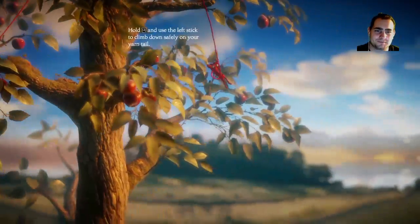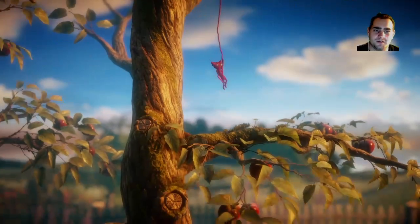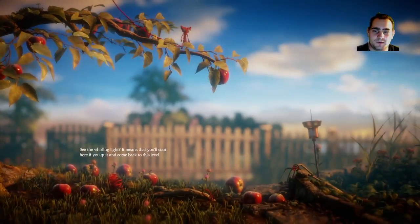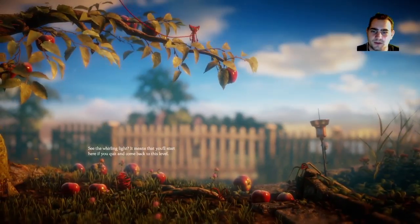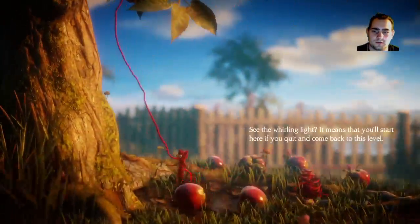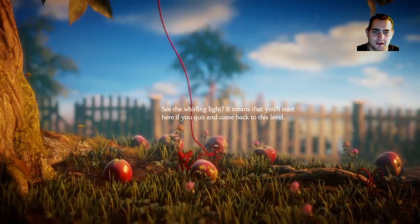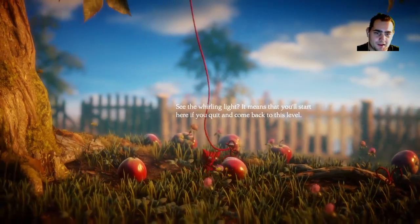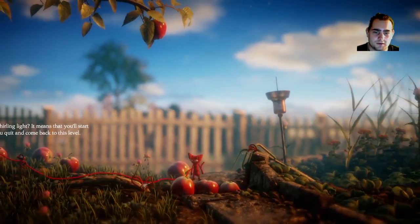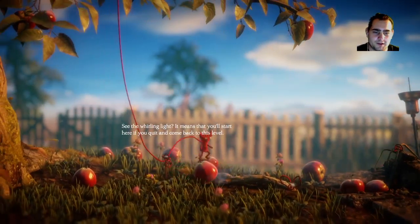There we go. You'd be proper stuck if you run out mid-air, wouldn't you? See the whirring light? It means that you'll start here if you quit and come back to this level — so checkpoints. So it's this whirring light there, that is barely noticeable. Looks like... can we drag the apples? I've got a feeling we're going to be needing those shortly.